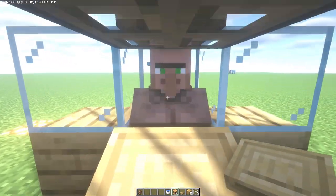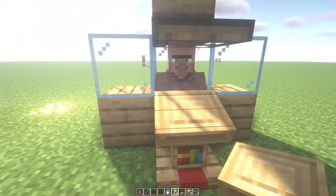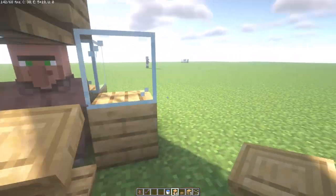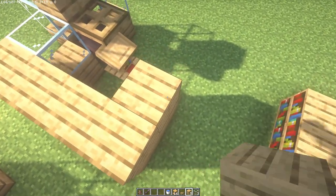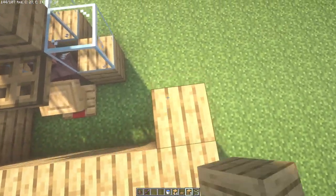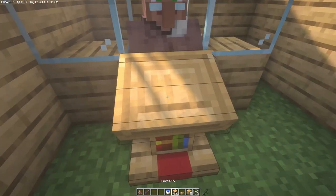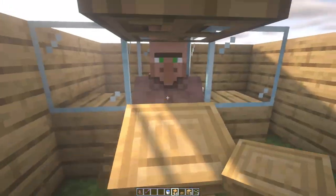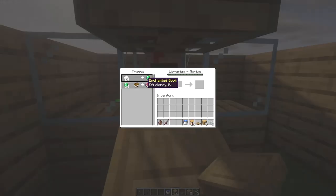Let's demonstrate — this librarian is offering Bane of Arthropods 3, I don't like it. Let me break and replace the lectern again. It's important that the job goes to the right villager and not others nearby — if that happens, build a wall so other villagers can't claim the lectern. Keep rerolling until you get what you want. I got Efficiency 4 — I like it a lot! You can keep trying for Efficiency 5, but Efficiency 4 is great too.